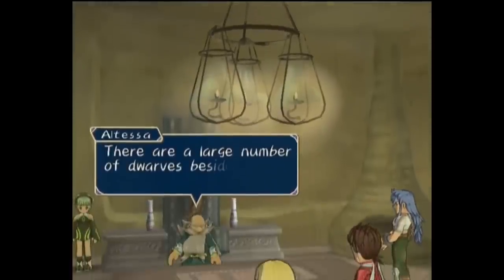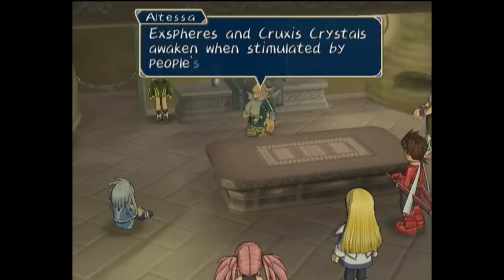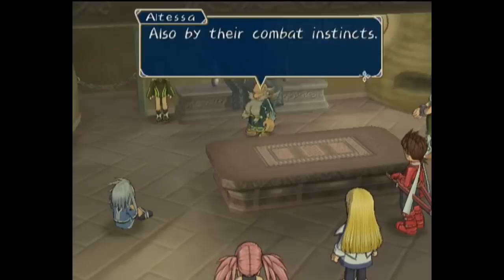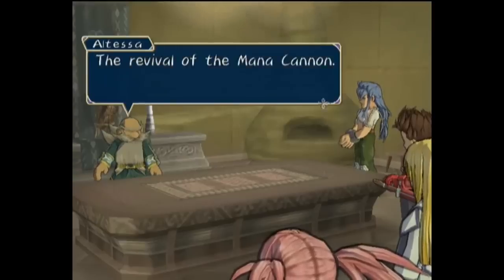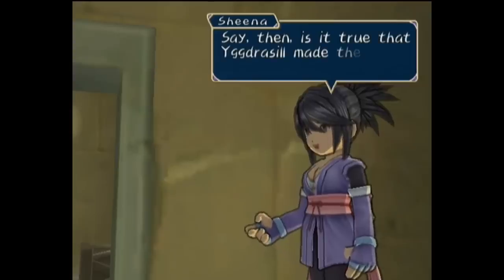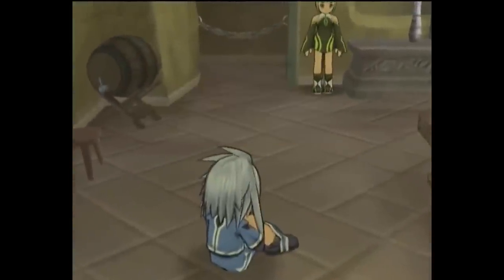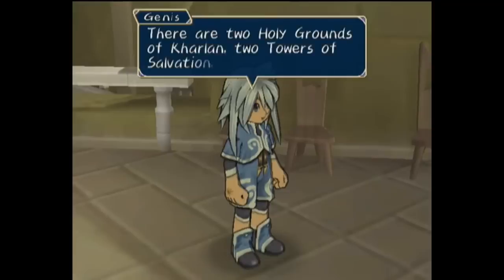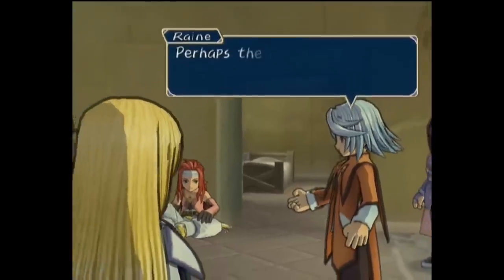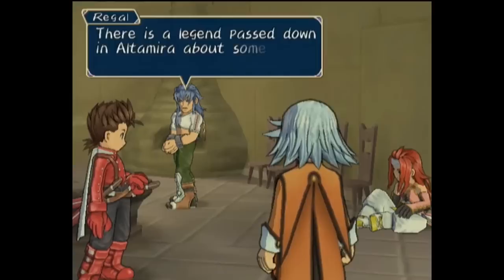Altessa explains Cruxis is an organization made up almost entirely of half-elves and a fair amount of dwarves too. Their goal is to begin the age of half-elves and the revival of Martell. Because Exspheres and Cruxis Crystals awaken under stress and particularly combat, it is why the Desians attacked the Chosen and put them in constant danger. Rodial had designs on the mana cannon for his own ambitions. Altessa confirms the narrative that Yggrasil separated the world, created four mana links, and put the great sea between them. To the Sylvarant group, it's awfully suspicious how there are two Holy Grounds of Kharlan, two Towers of Salvation, and the legends of Mythos are even the same between both worlds. Raine conjectures the ancient war may have actually been between Tethe'alla and Sylvarant, and Regal mentions a legend about an otherworldly gate.